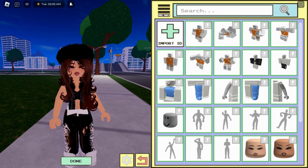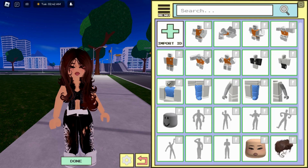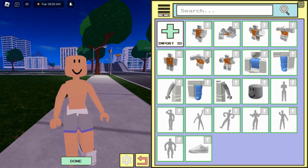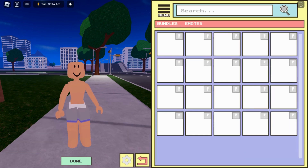You have to unequip all the items — like face, hair, shoes — everything you have. Now click on the menu and go to animations.